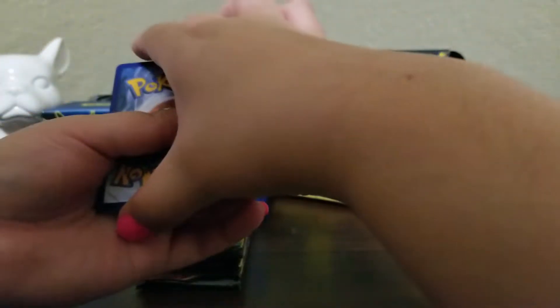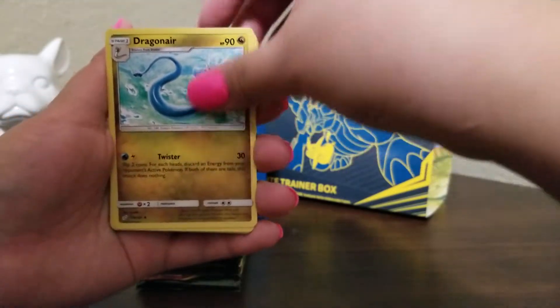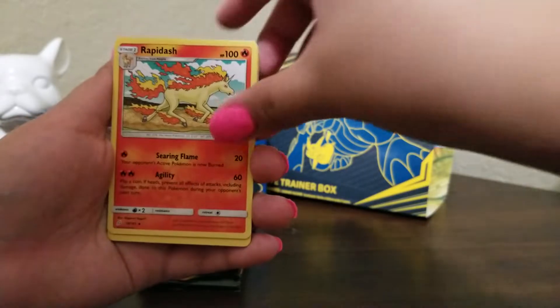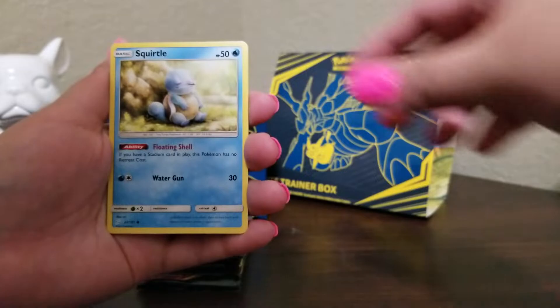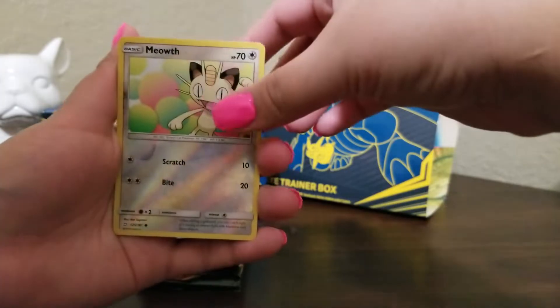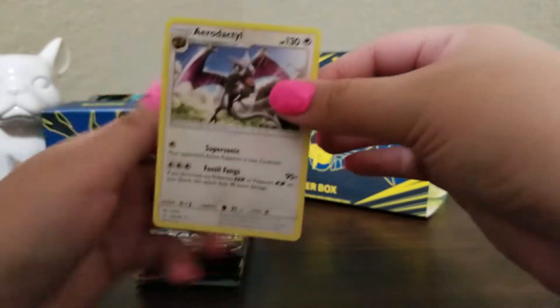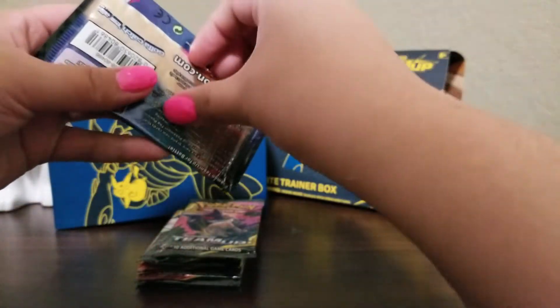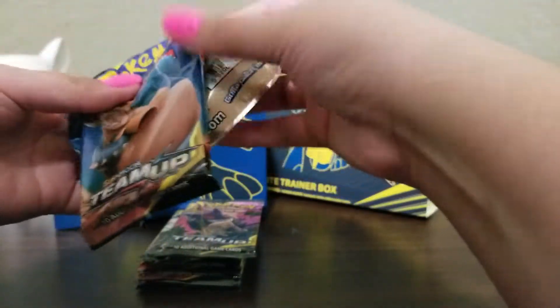Next pack — guessing metal versus water. Commons include Dragonair, Rapidash, Joltik, Blitzle, Squirtle, Tentacool, Shiny Meowth, and Aerodactyl. The rare is a Pinsir. I feel like we have about 20 Aerodactyl. One day I'll make a deck out of those — they're a restored Pokemon and they fit in almost any deck since they're colorless, so you can put any energy on them.